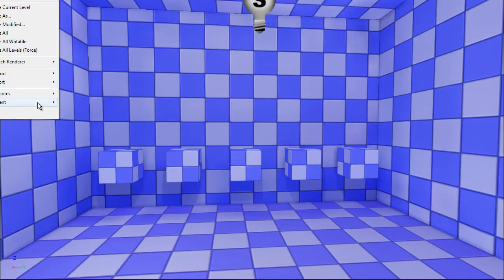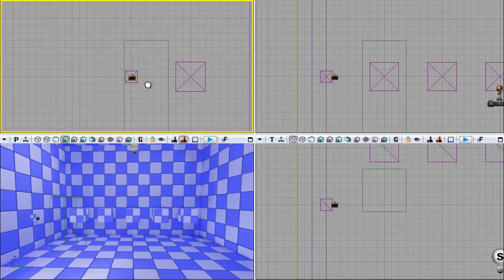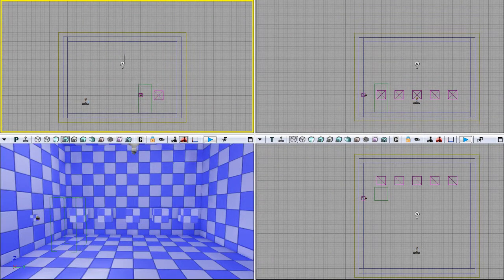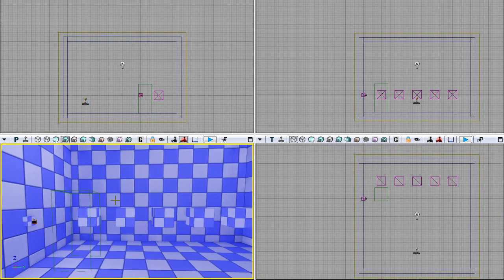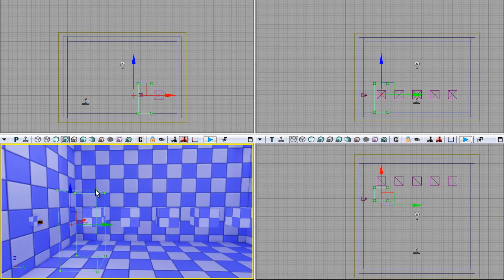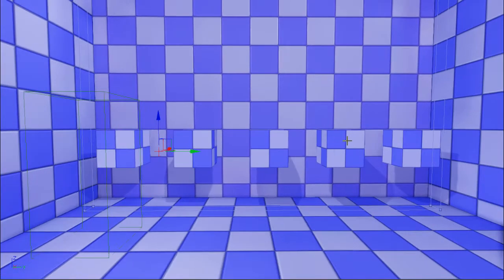I'll change back to the intro map. What I have here is just a basic room — one light, one player start, and these five boxes. I've also included a couple of triggers to show you: this is just a touch trigger, and on the left is a use trigger, where you move up and press the E key to trigger it.